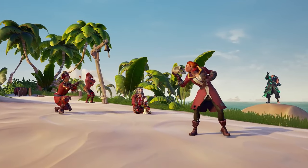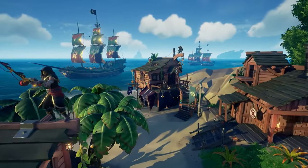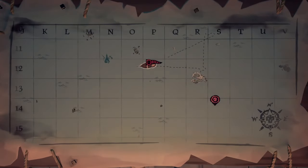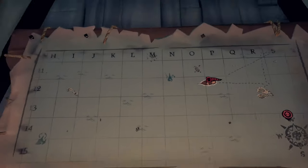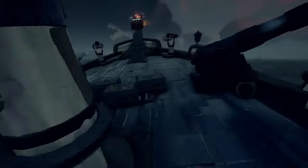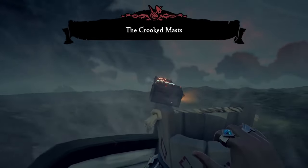Sea of Thieves features a vast open world with various islands, outposts, and other points of interest. Your map is a crucial tool for navigation. If you ever feel lost on the open waters, take a quick journey down to your ship's map — every ship has one. This will show you where you are as well as the rest of the sea, so you can plot a course at all times.